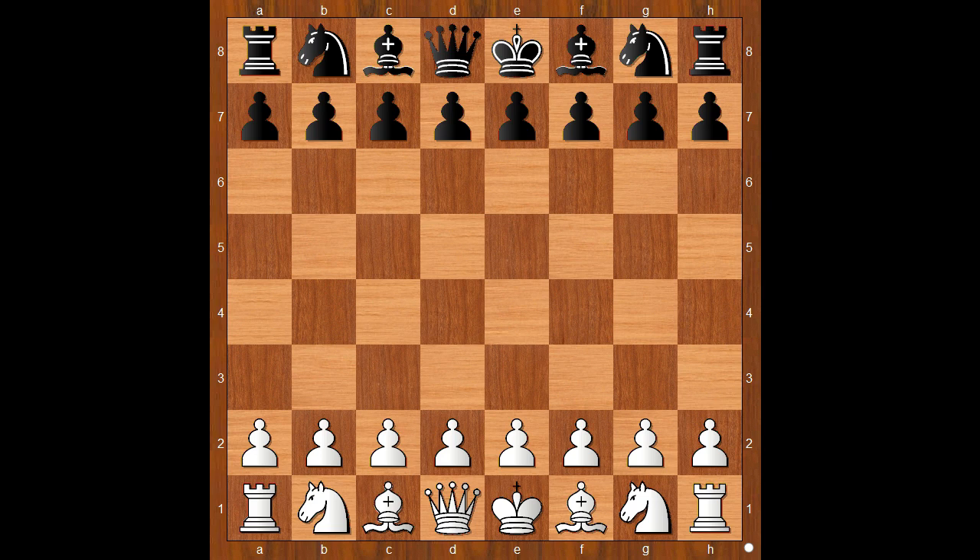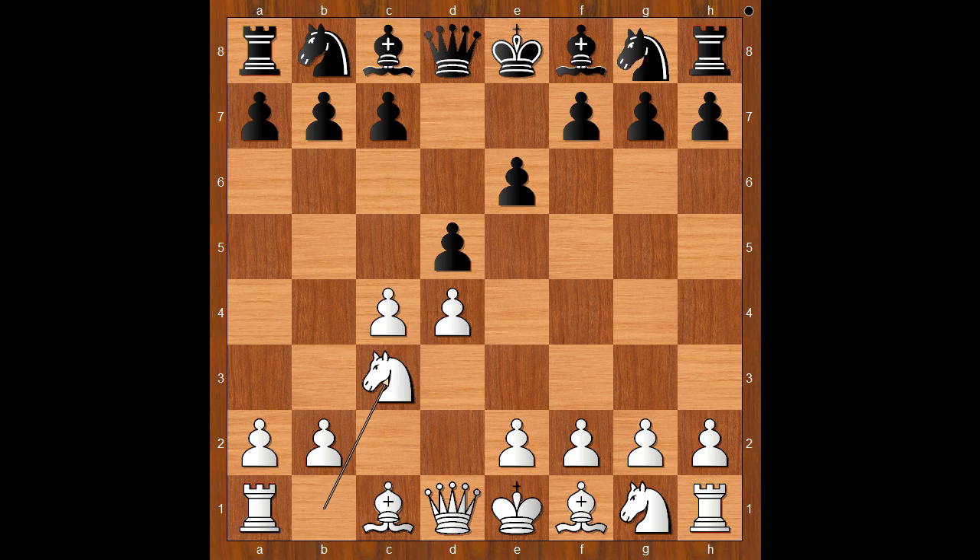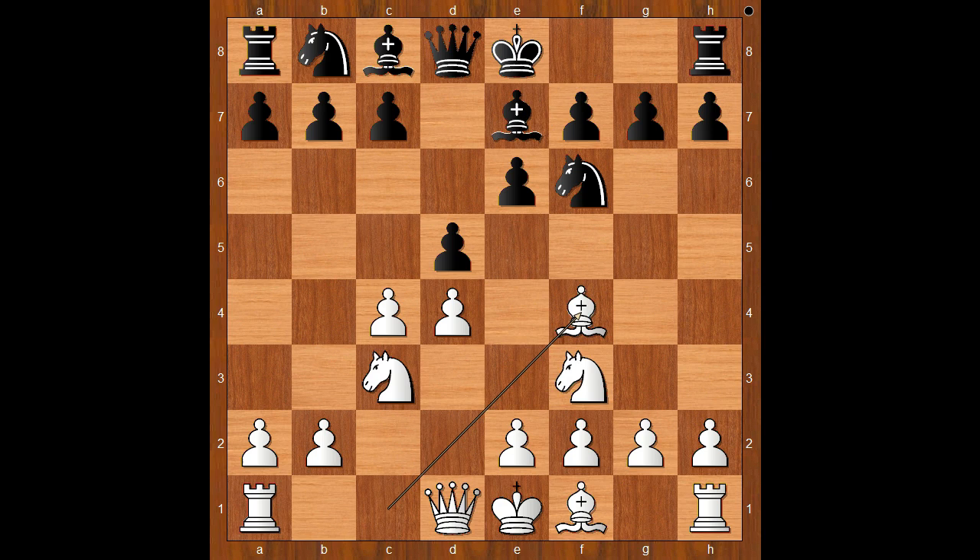Nimzowitsch had the white pieces and started with d4. Stolberg played d5. c4 — the Queen's Gambit Declined — e6. Nc3, Nf6, Nf3, Be7, Bf4, c5. In the style of Tarrasch.